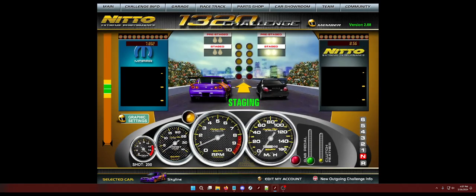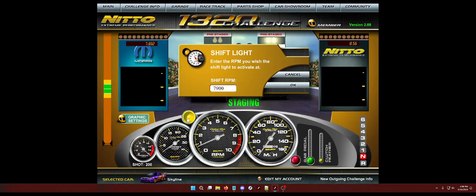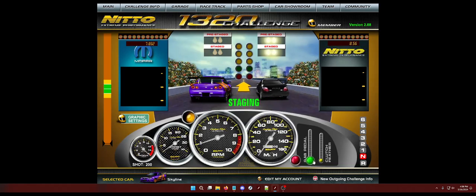Make sure your nitrous is full and you have your gauges — any of the gauges work; I like the carbon fiber ones for this car. Set your shift light to around 7900 or 8000 RPM. Where I like to shift this car is right in between 8000 and the rev limit on 2nd to 3rd, 3rd to 4th, and 4th to 5th. On 5th to 6th, I'll actually shift a little early, around 7800 to 8000.